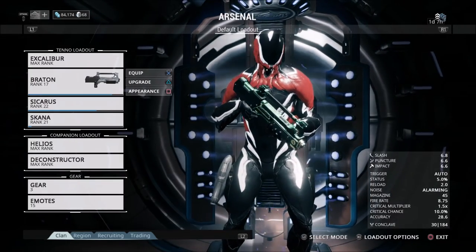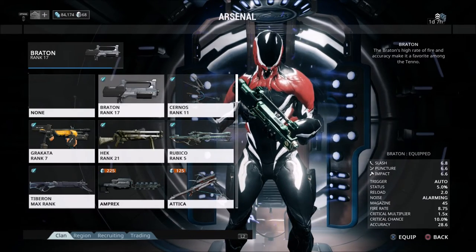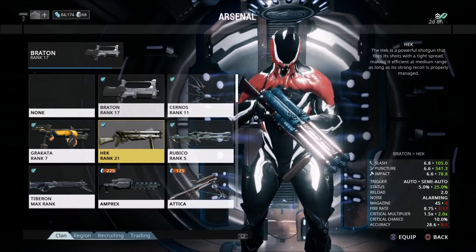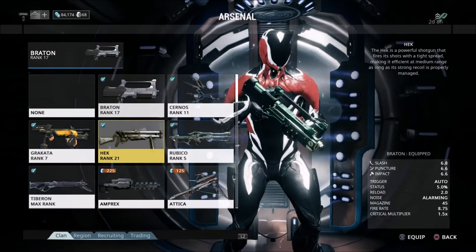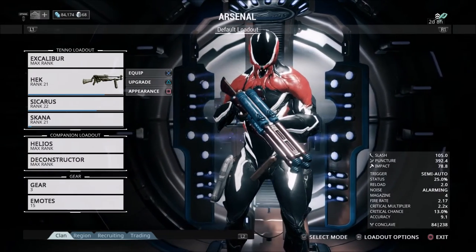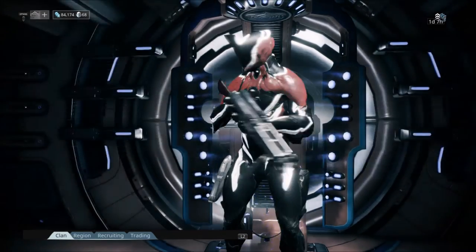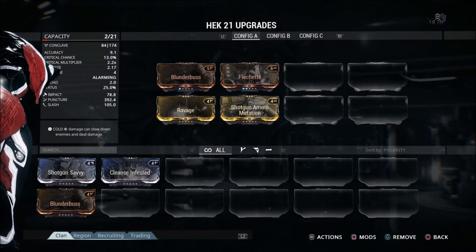We can do the same thing with our weapons. I've got the Sycharis, the Skana, and the Braton. I have one Orokin Catalyst, which is different from the Reactor — you need that to upgrade weapons. You get those the same ways: blueprints, platinum, or farming. I'm not going to put mine on the Braton since I don't see myself using it long-term. Instead, I'm going with the Hek shotgun — a blueprint weapon you can craft pretty early. It's an absolute monster and works well against a lot of different enemies. I'm going to spend my Orokin Catalyst on the Hek because I know it's a weapon I'll use a lot.